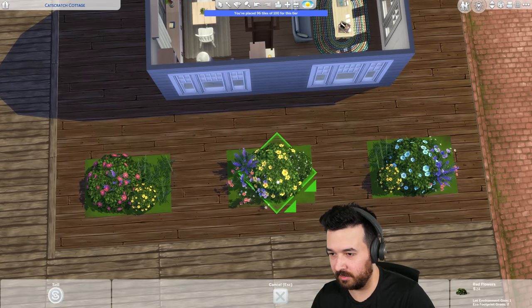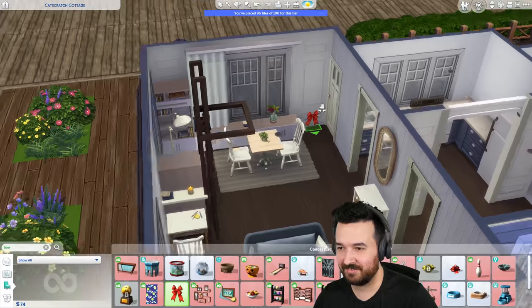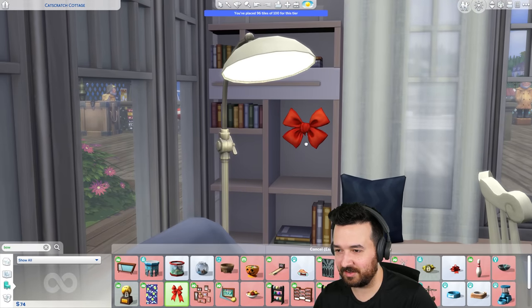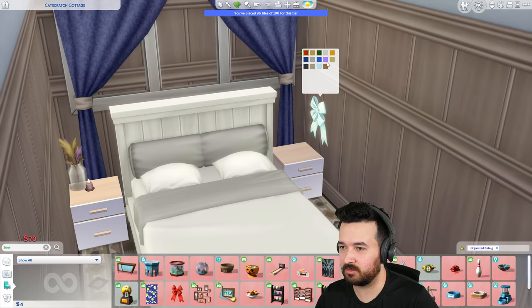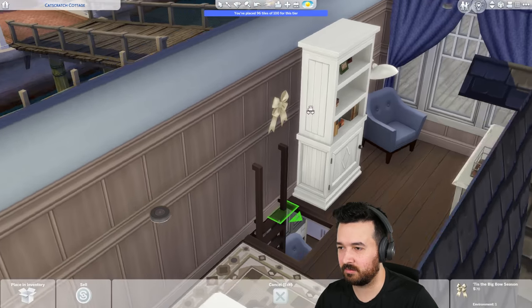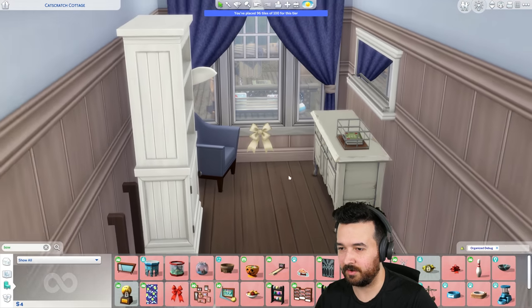I was just having a look at my checklist again. Bow - bow - bow. Maybe it could just be like in here. Look, it's just a little bow. I can make it the same sort of color as the rest of the house. A nice little bow here below the window. That's nice. Four simoleons left.